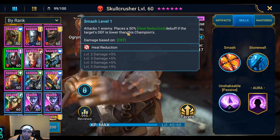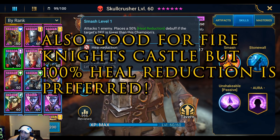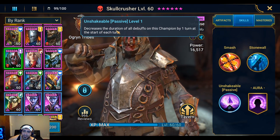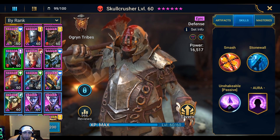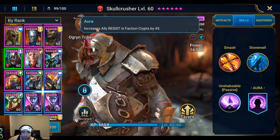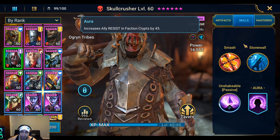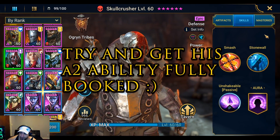His first ability, Smash, attacks one enemy and places a 50% heal reduction debuff, targeting enemies with lower defense than his champion — this is mainly good for arena against heal-heavy teams. His passive ability decreases the duration of all debuffs on himself by one turn at the start of each turn, so when the clan boss stuns him, he just passively cleanses it and keeps going. His aura increases ally resistance and defense by 45%, which is very good against stage 7 bosses that have fear.